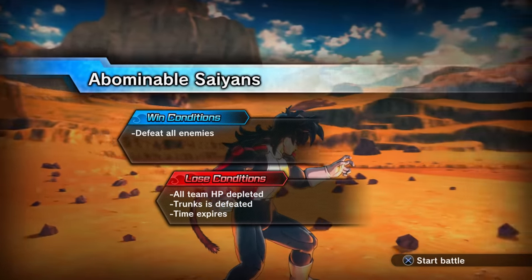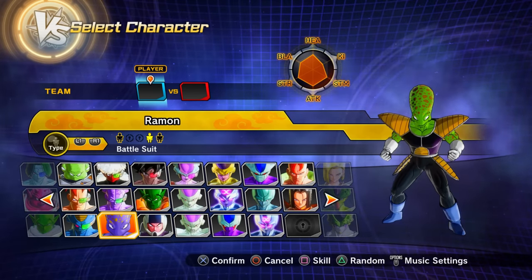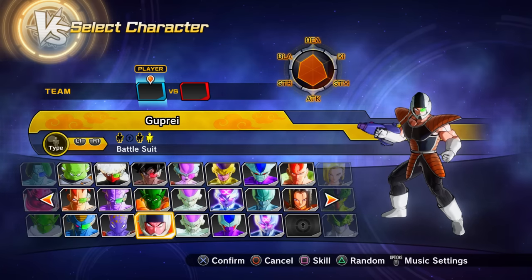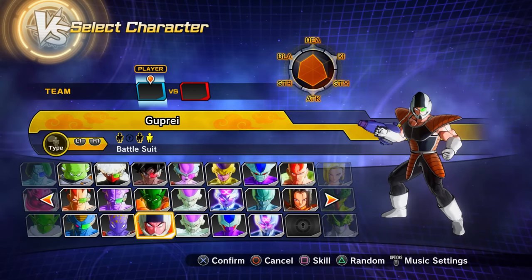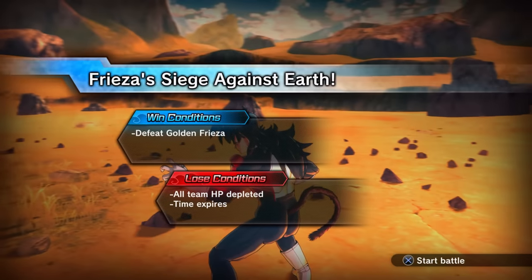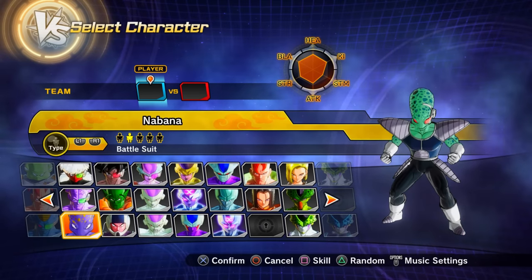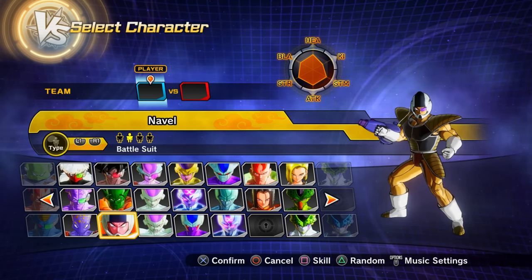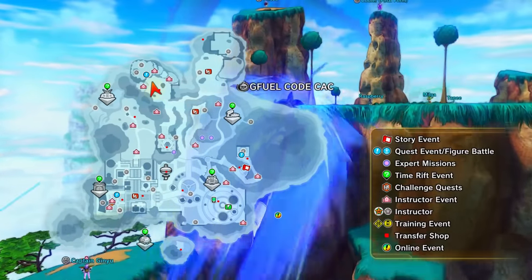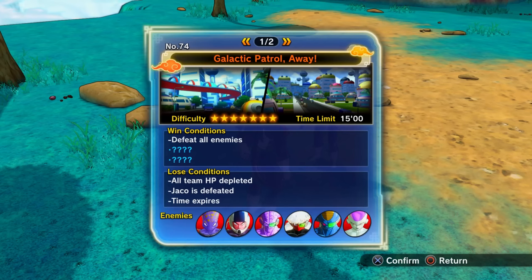Parallel Quest 71 — clear PQ 70 first — unlocks Ramon, Orlen, Monre, and Guprey as playable characters. PQ 72 gives nothing new but must be cleared to access PQ 73, which unlocks Nappa-na, Rollberry, and Nail as playable characters. Parallel Quest 74 requires talking to Raspberry in Conton City near the Namekian area. Once cleared, it gives Preset 6 of Captain Ginyu.